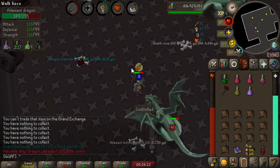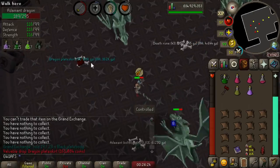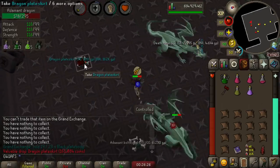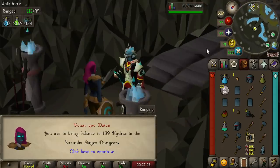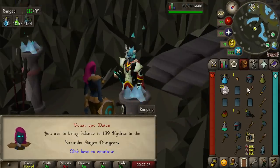First task Konar gave us was Addy Dragons, and I got really excited when I saw red on the ground, but it's just a dragon plate. It's still good money, but it's not the item we need. I knew the good fortune couldn't last forever — we've got our first Hydra task. Only 139, though.